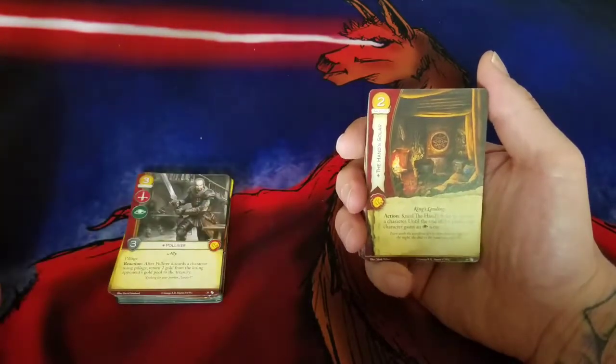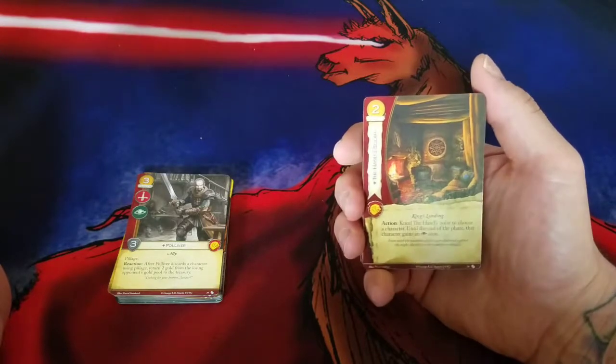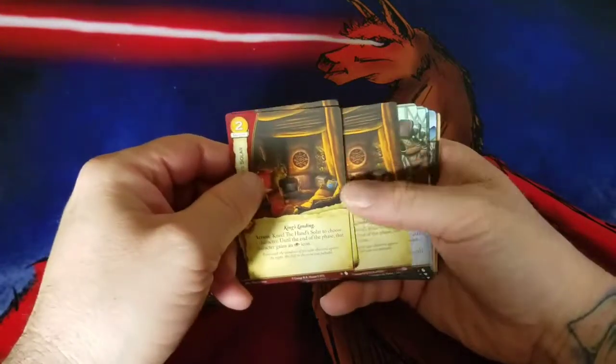Sometimes it'd be nice to give the Mountain Intrigue — it stops a lot of things. Give the Hound Intrigue, that's pretty good too. I like that. It's a card, but I don't think I'll play it. I can see it finding space in some kind of deck.